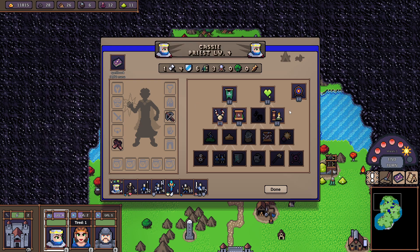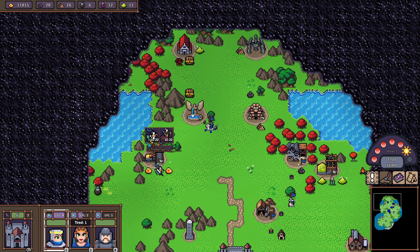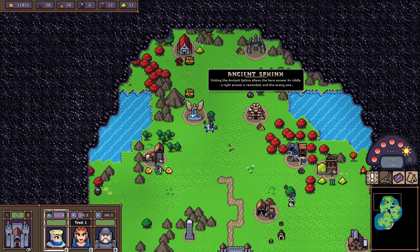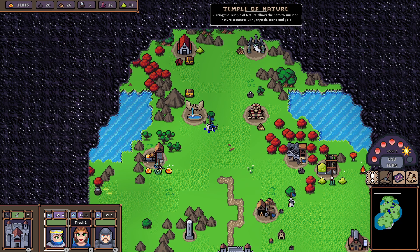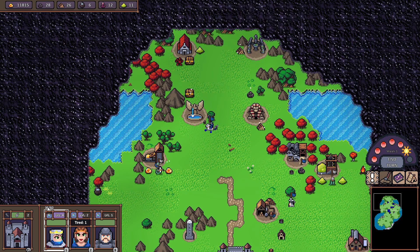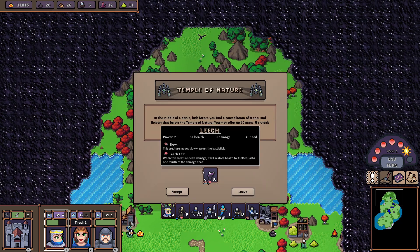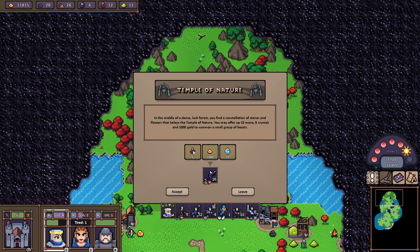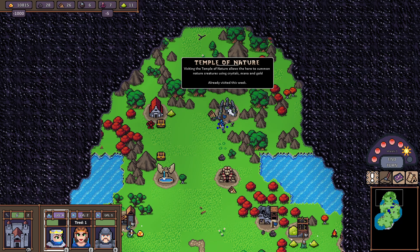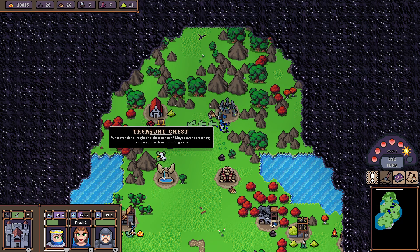Cassie now has Mastery level two, which is great because her Monks will be even more powerful. Look — this battle isn't Impossible any longer, just Challenging. It used to be Impossible. She can squeeze some extra creatures here. We got 16 Leeches and we can afford all of them.